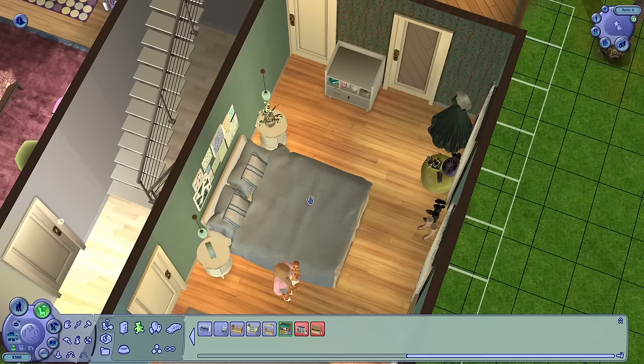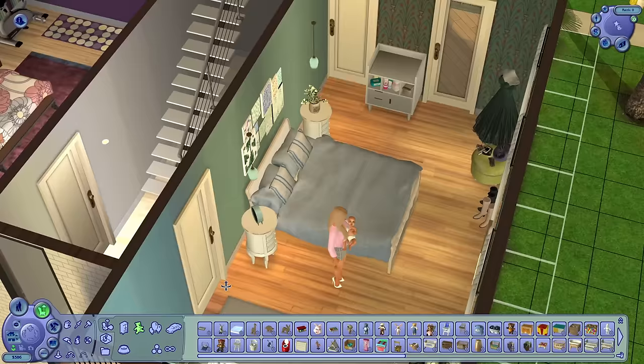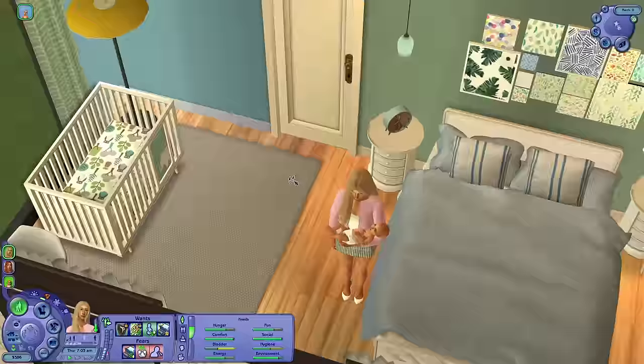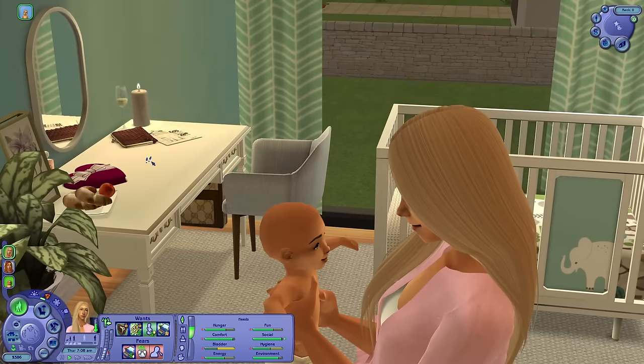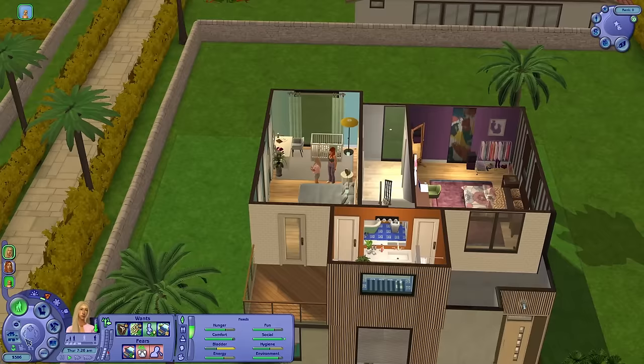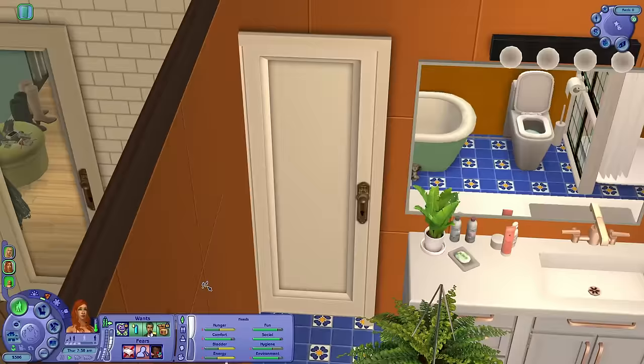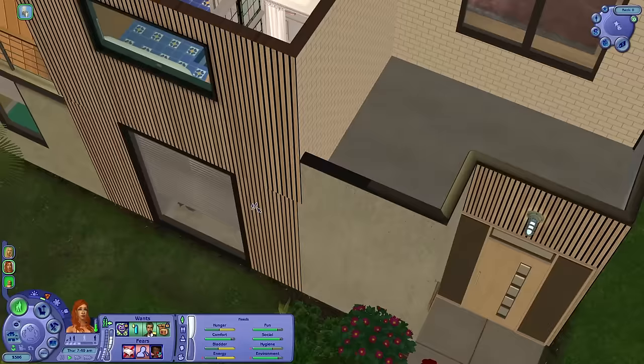I feel sorry for Dina right now. Let's place the changing table and that's going to be it for now. We'll need more stuff once the baby grows into a toddler. Dina is going to do her best — she's not going to leave her baby, she's not like that. Nina is happy to be an auntie. Let's feed the baby. The good thing is that now that Dina has had the baby, her needs won't plummet every single moment.